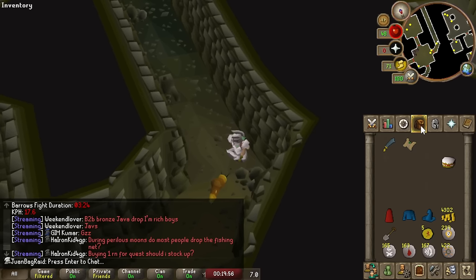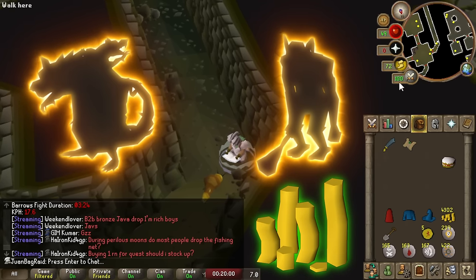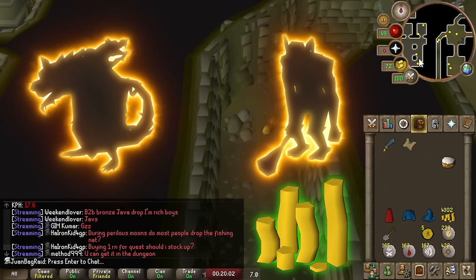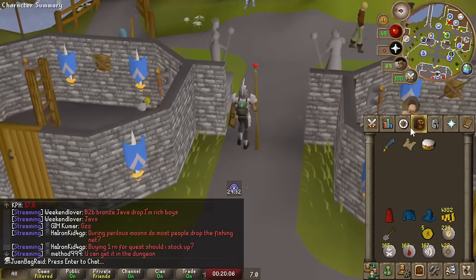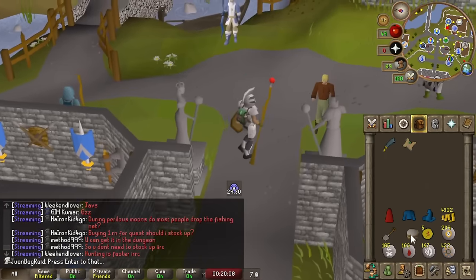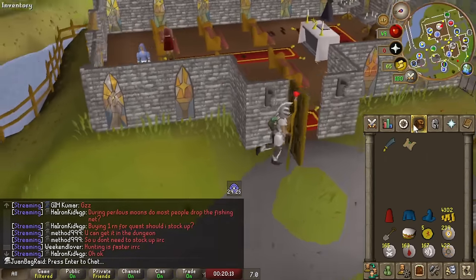So today's episode is all about unlocking some reliable money makers so I can work on training construction, because it is a very expensive skill, especially early on. There's so much unique progress made in today's episode, jam-packed with content, so sit back and enjoy.